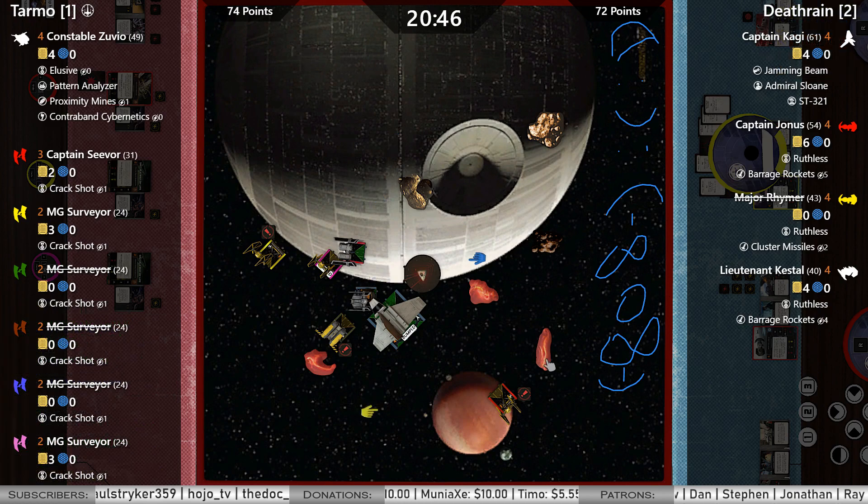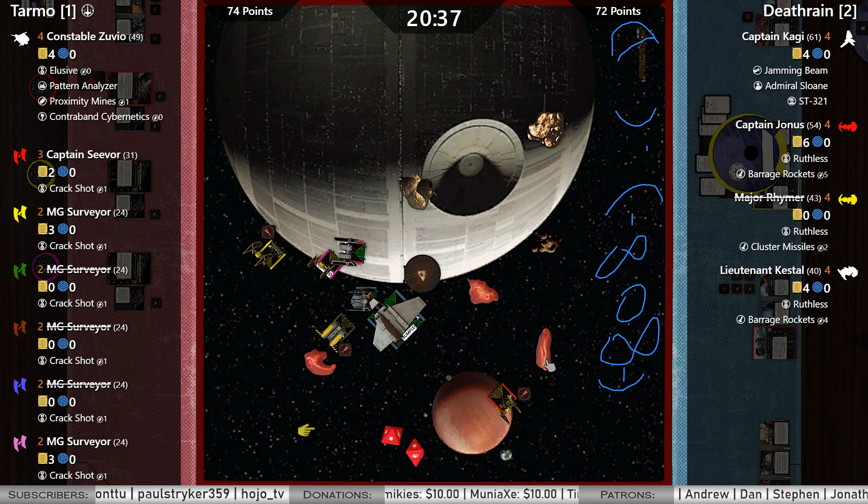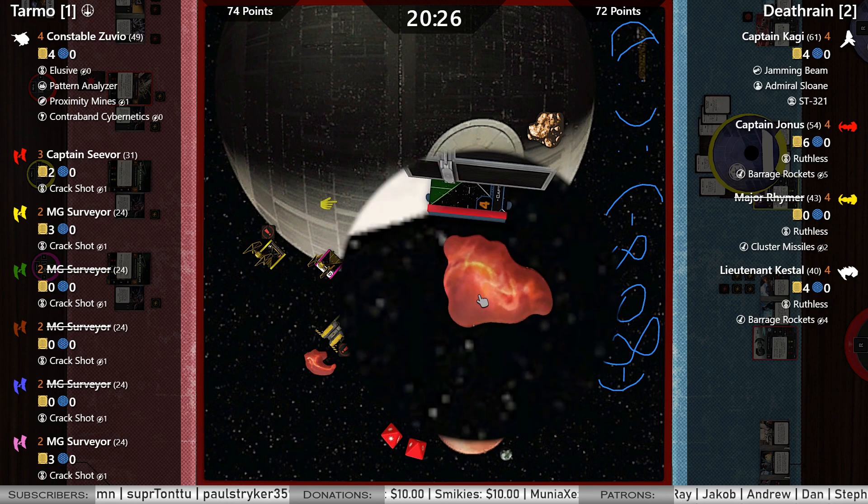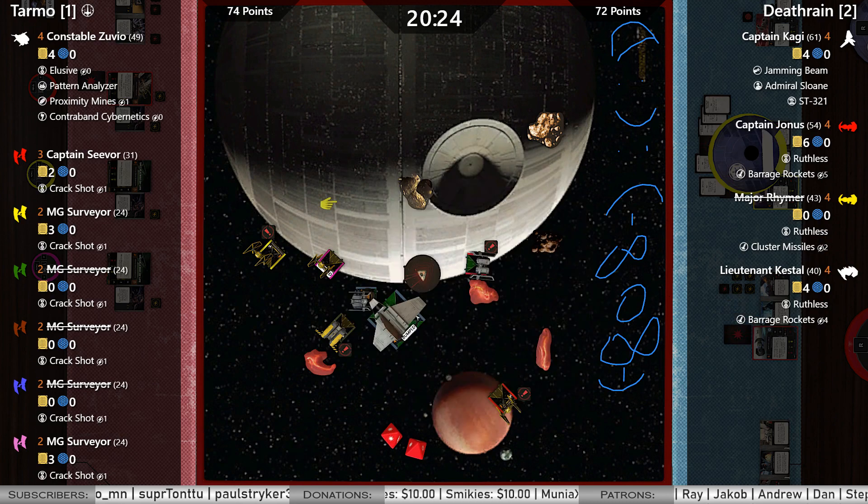Tried to roll left and forward but there's no room — Kestel is going to stay right there. There's the 5K from Jonas. Hit the gas cloud — blank, hit, takes 2, above half, no crits. That is the end of the proximity mines.